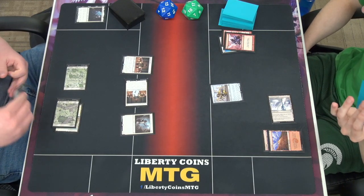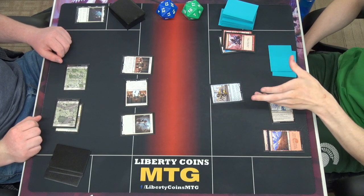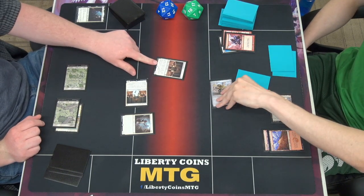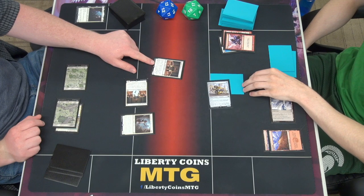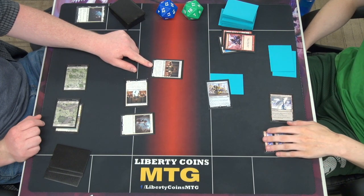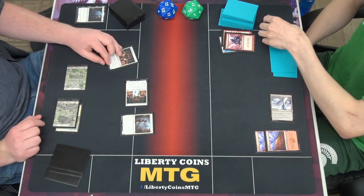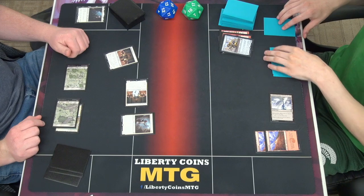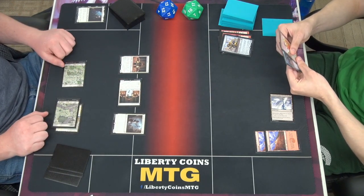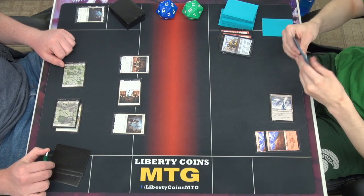I'm gonna get power. I'm just gonna block right here. I will swing with it — let's see what I can get. A block? I have to discard my hand if I do that. It dies, and that's exile forever. That's pestered.